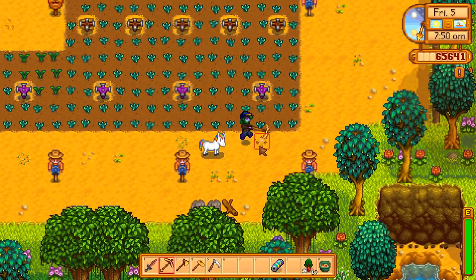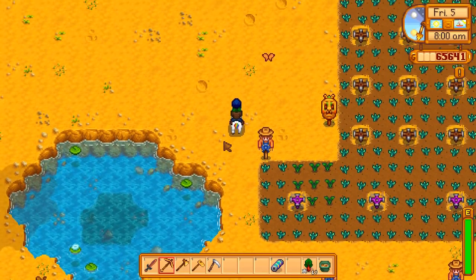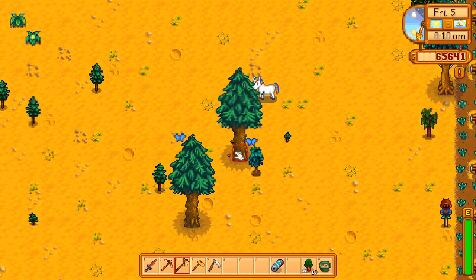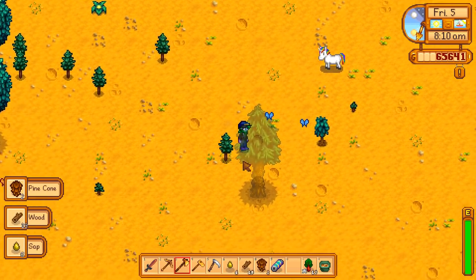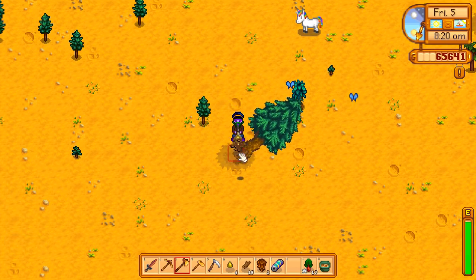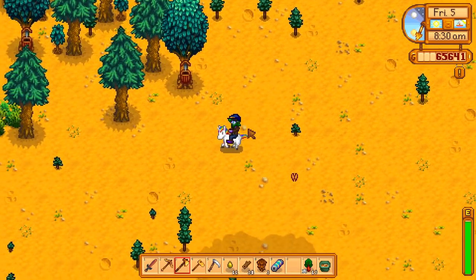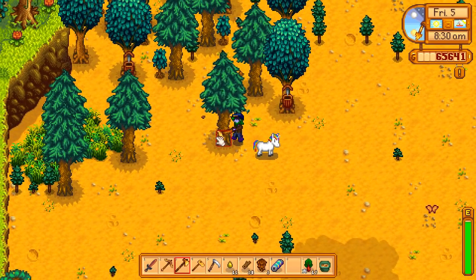I wanted to get rid of this just because it was bothering me. Let's drop the rhubarb wine, the rhubarb jelly, diamond - don't need any of those. But once we get the melon and complete the community center, we can start working on the greenhouse. Now, chop trees I guess. I should also check what the heck to do with this area. I think you were trying to do the casino quest - right! So we need to check the beaches. I also want to max out my foraging if I can.